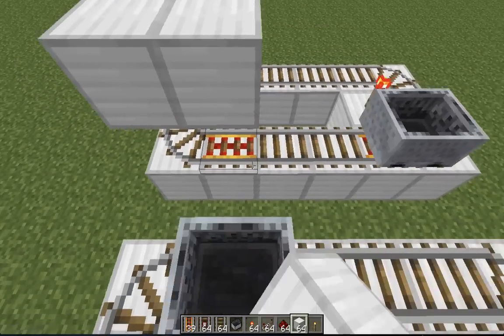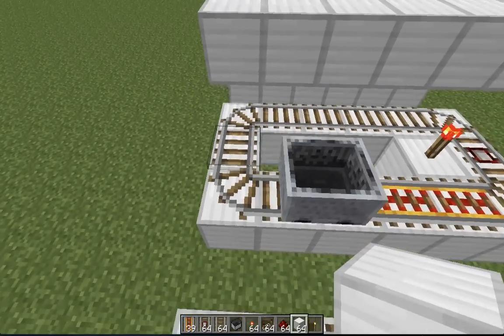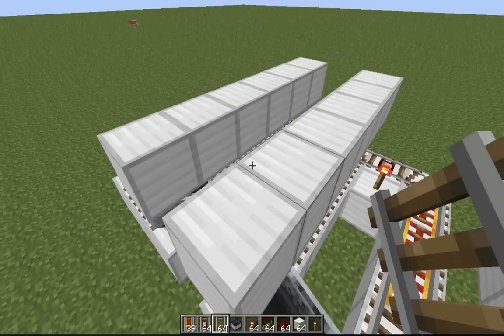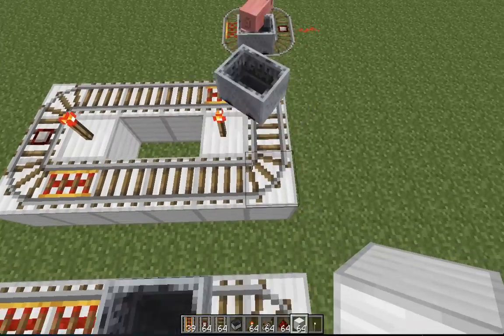So then you want to build two more ovals on top — make it one block above the rails. You can just literally right-click on the rails with a solid block and it will build one block above it. And you just want to build it in the most space-saving way.